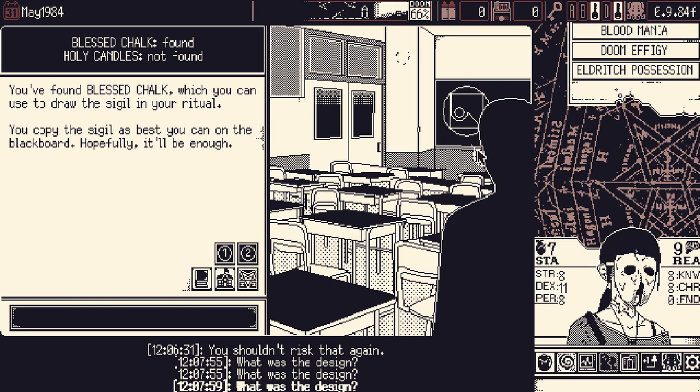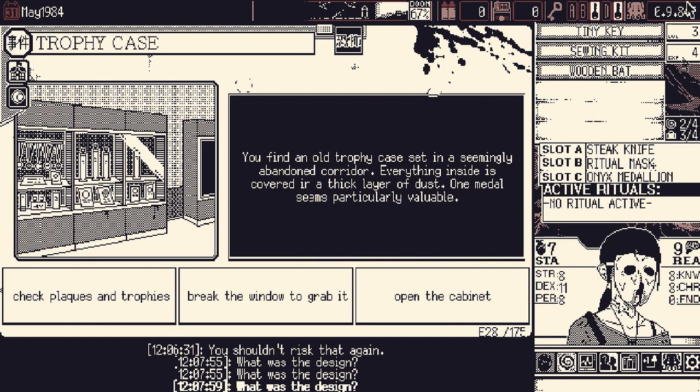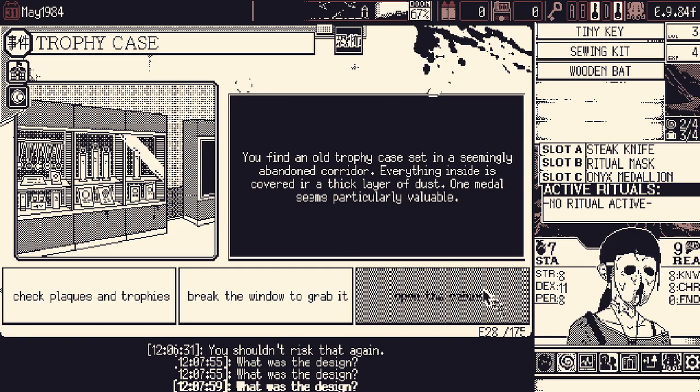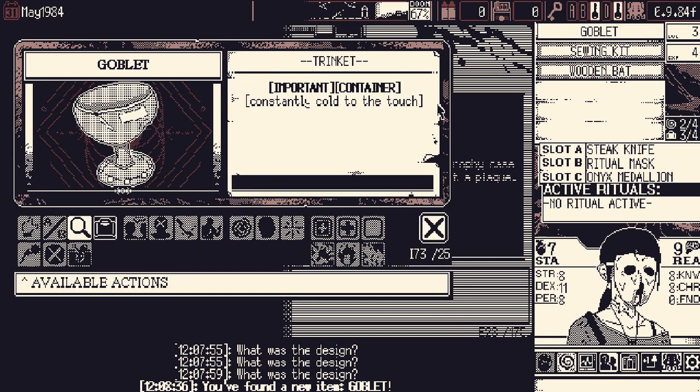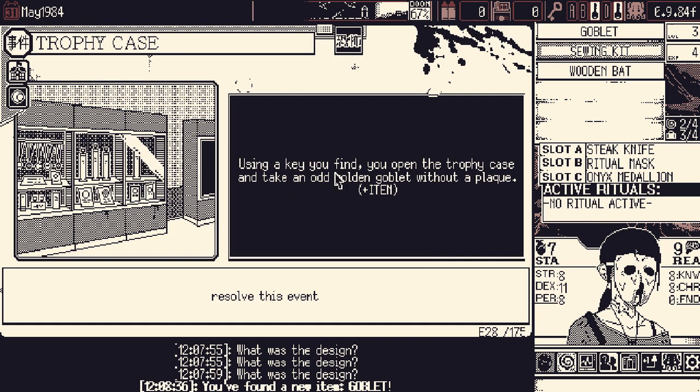There's the right symbol — we are ready to go, once we get the Holy Candles. They're not in the schoolyard. This option will be blacked out unless we have the tiny key. For some reason the dead pervert had this key, which goes to a locker in the school — but for some reason the same key goes to the lock on the trophy case, which for some reason contains a goblet constantly cold to the touch. It looks ancient. What was it doing in the school? Using a key you find, you open the trophy case and take an odd golden goblet without a plaque. For some reason, if you break the glass you cannot take the goblet — you have to use that key.